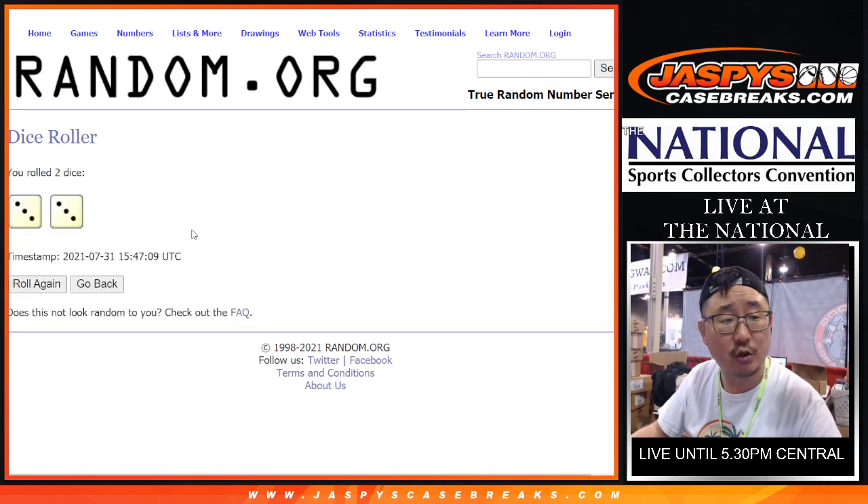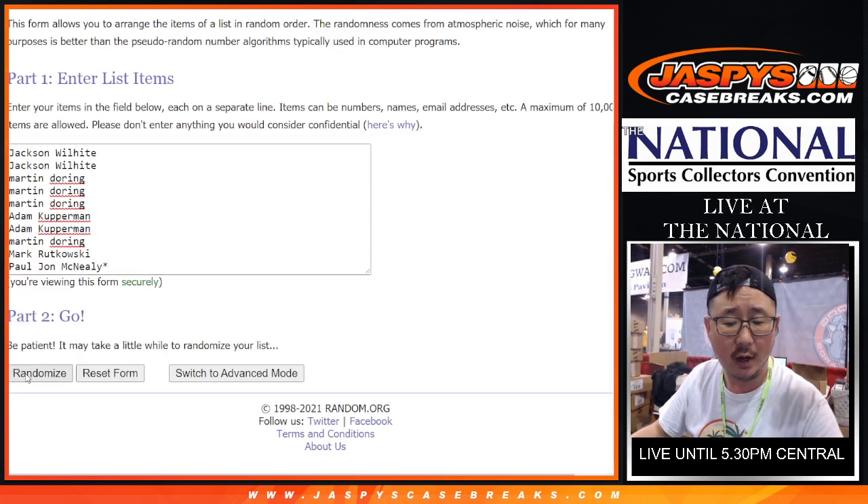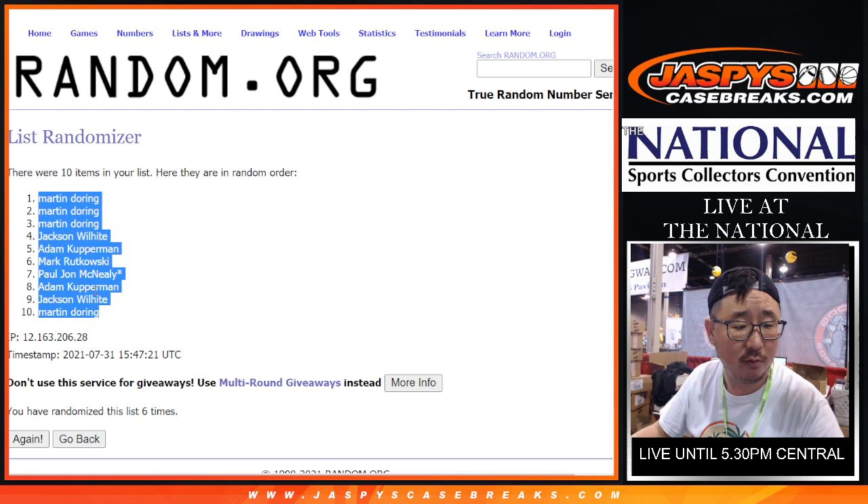Let's roll it, let's randomize it. Six the hard way, three and a three. One, two, three, four, five, and six in the final time. We've got a few Martins, down to Martin.